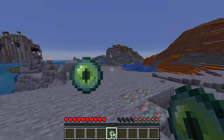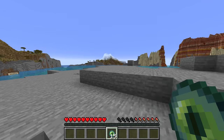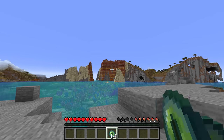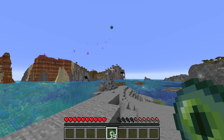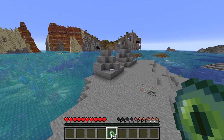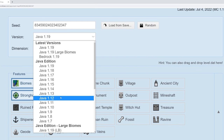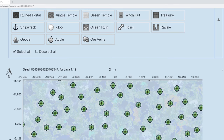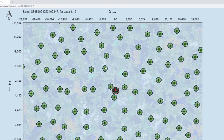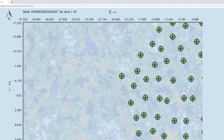That way you're not wasting eyes of ender going in a direction that it's going to be regardless. When actually throwing eyes of ender to find it, only throw one very infrequently — once it shows you the direction, I'd go that direction for at least two to three hundred blocks. And of course you can always use the seed finder at Chunkbase, where you can see all the stronghold locations and how they do form in rings.